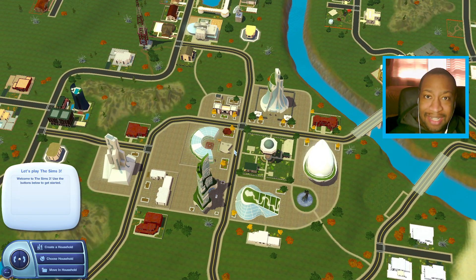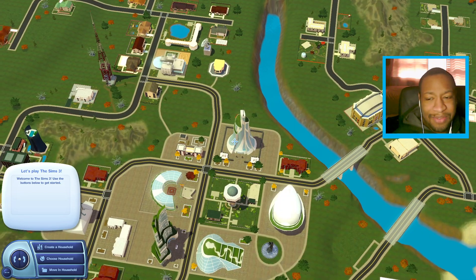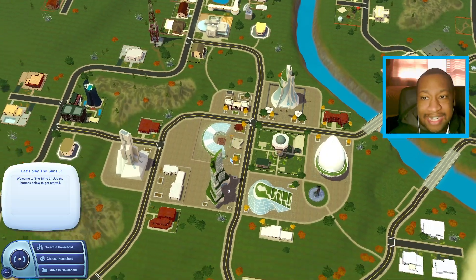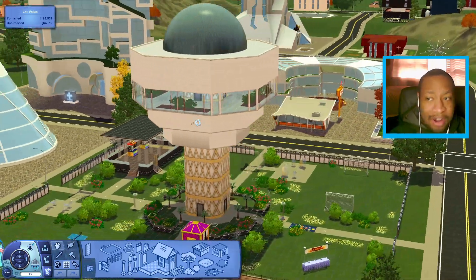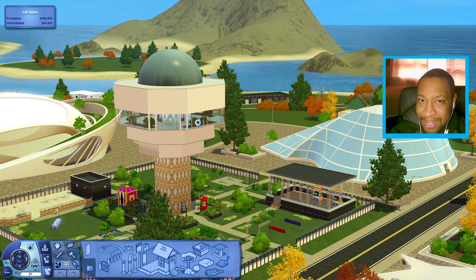Gargamel makes a lot of cool worlds for The Sims 3. I mentioned to him that if he ever needed help with the world or with me building something to let me know, and he literally took me up on that offer. He's given me my own lot in this world where I have to build a venue, and I have no idea what I want to build. A lot of the lots in this world are super futuristic and very modern looking, so I need to build something that fits right in with the theme.